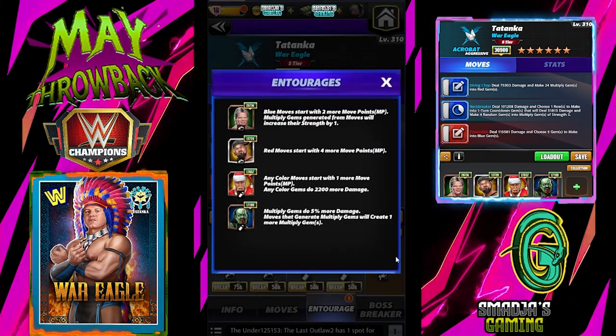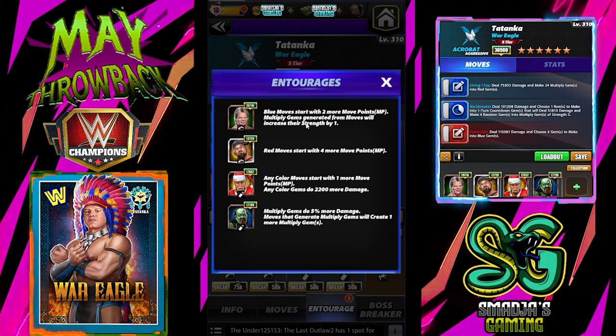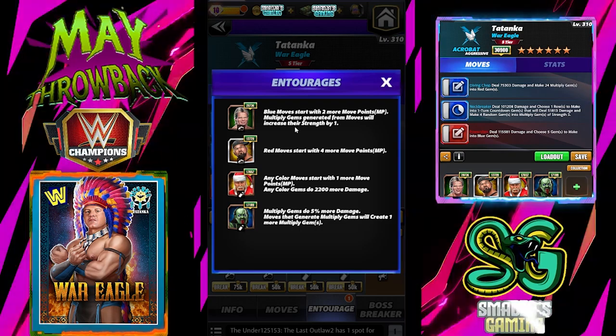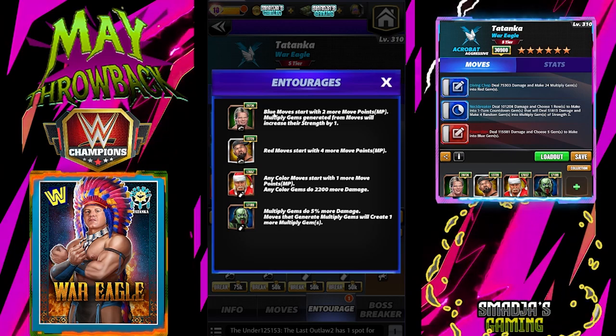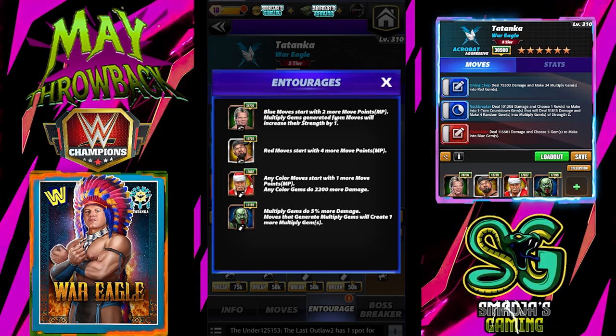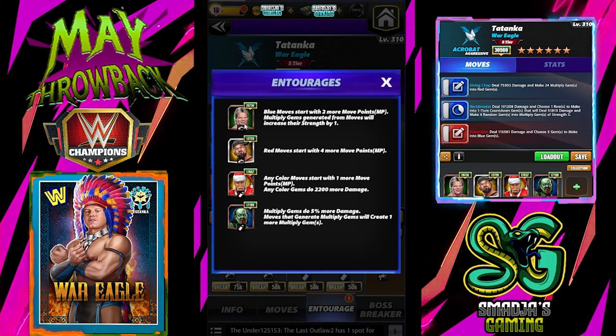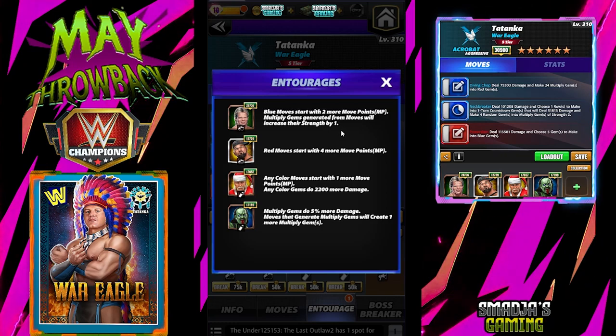For the rush on that build, I'm using Lex Luger — yes, the Total Package. You can also use Showboat Matt Hardy, but if you don't have Matt Hardy, you need to load those blue moves. Blue moves start with 2 more move points with Lex Luger, and multiplied gems generated from moves will increase their strength by 1.